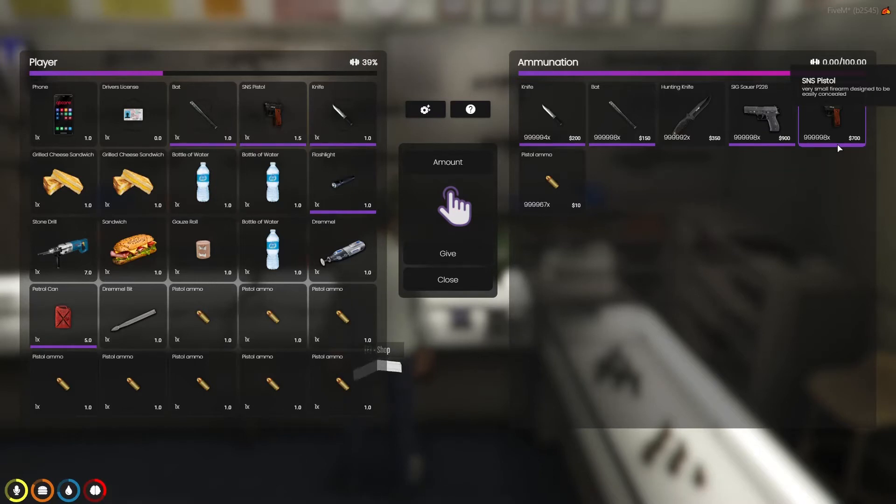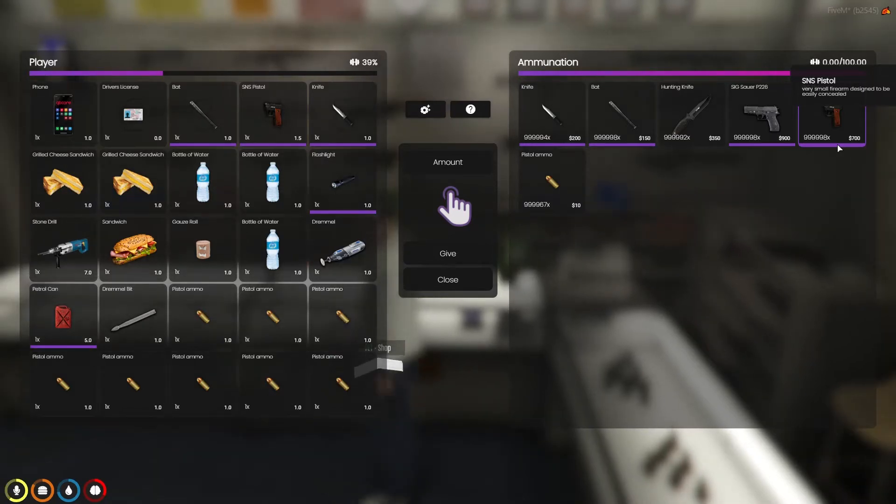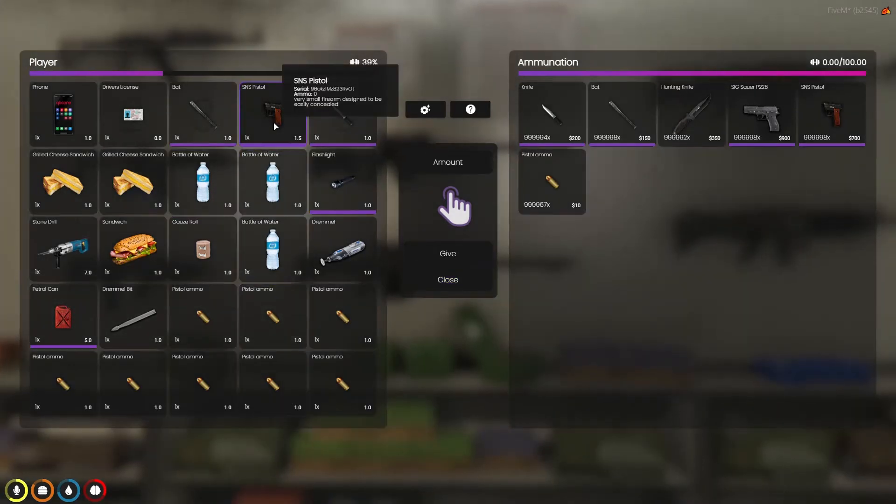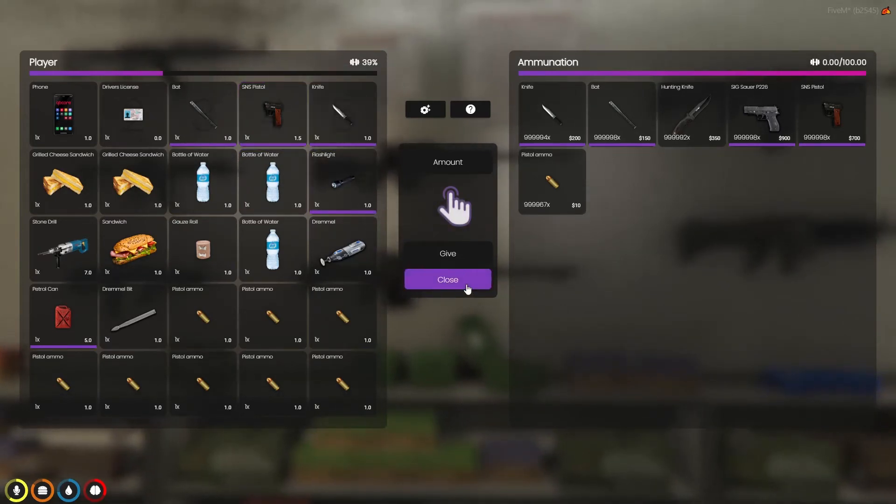Once you have your permit you can pick up the two different types of pistols they have to offer: the Sig Sauer P226 and the SNS pistol. The Sig is $900 and the SNS pistol is $700, and then each round costs $10 a piece, so it can get pretty pricey. I did already purchase the SNS just because I don't have much money and I need to get more.